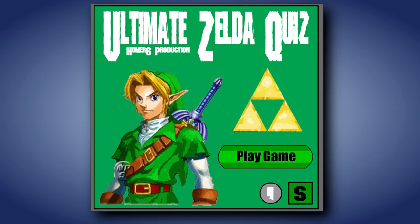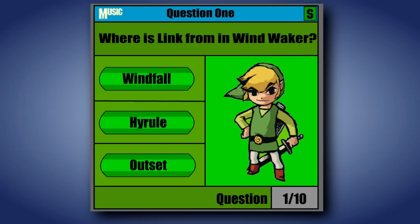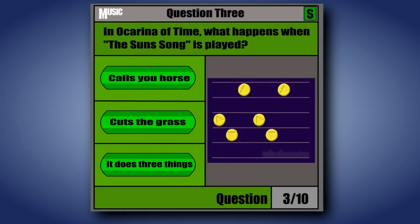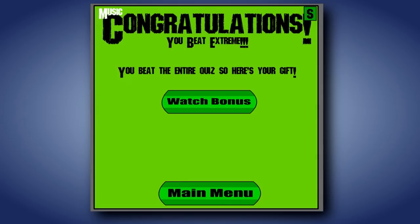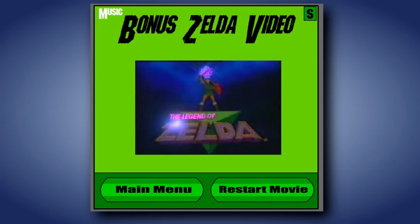Ultimate Zelda Quiz! You know it's gonna be amazing because it has 'Ultimate' in the title and it plays epic Zelda music. Although Mute and Unmute are two separate buttons, and if you click the Unmute button repeatedly, this happens. Anyway, the quiz itself isn't that bad. I think it's stupid that the answer to 'What does the Sun's Song do?' is just... it does three things. But it has some interesting questions and decent progression with a hard mode and an extreme mode. And your reward for answering all 25 questions? You get to view a ridiculously compressed version of the intro to the Legend of Zelda cartoon from the 80s.